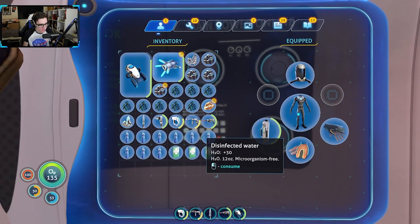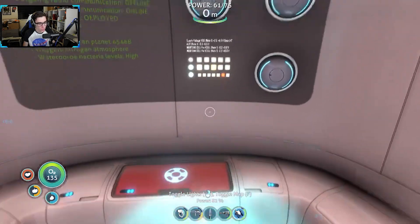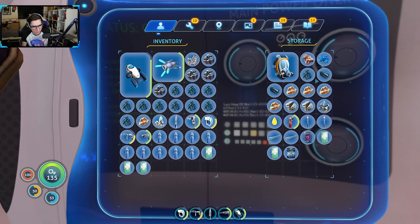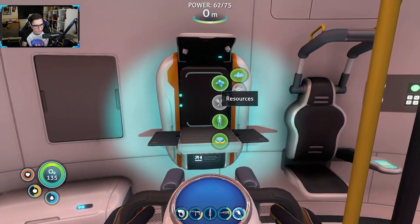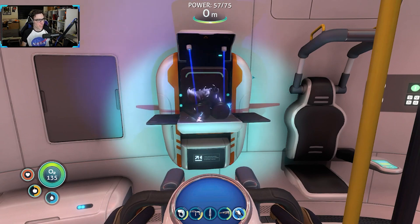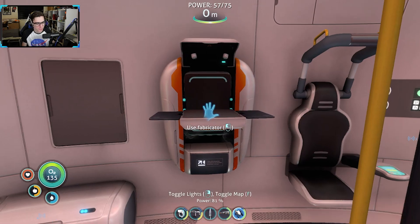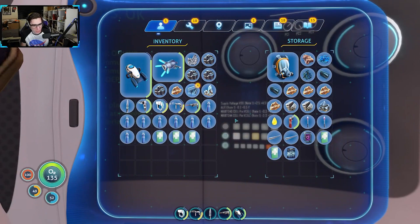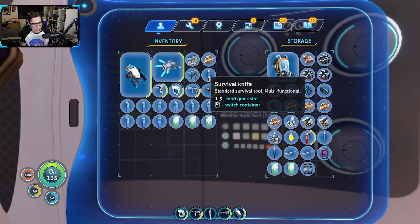I also forgot how much water we have. Oh my god, we're full in here. Three, two, seven, eight — okay, I can make a titanium ingot. If we need titanium, I can get it back. I can actually put that away. We've got a stupid amount of lead.